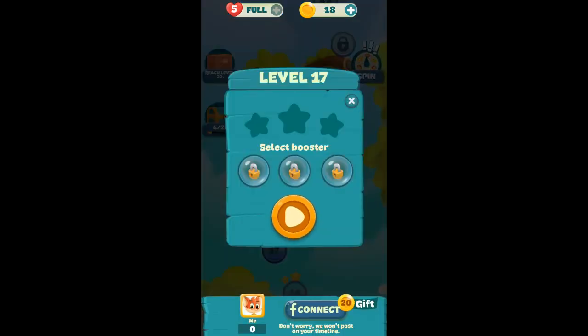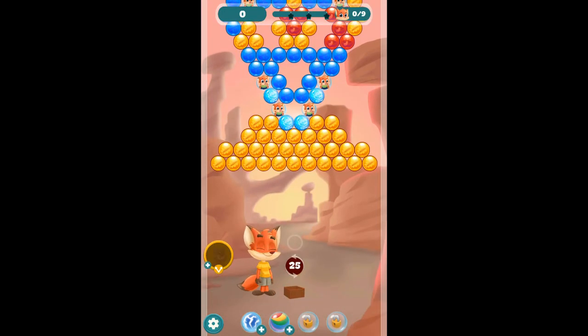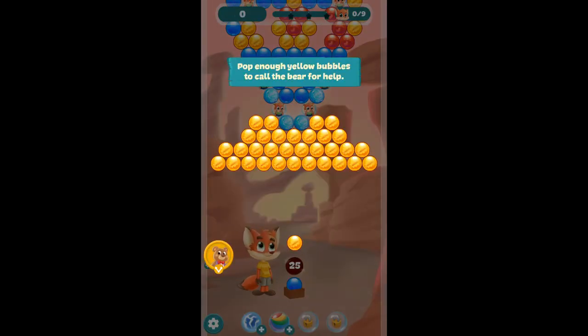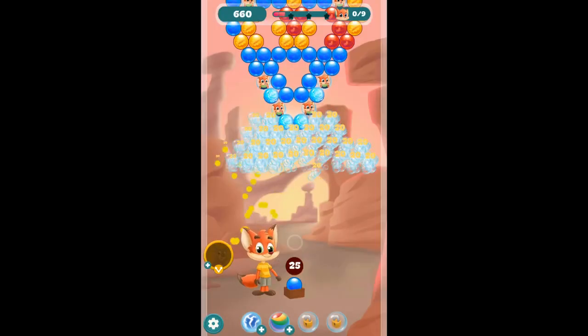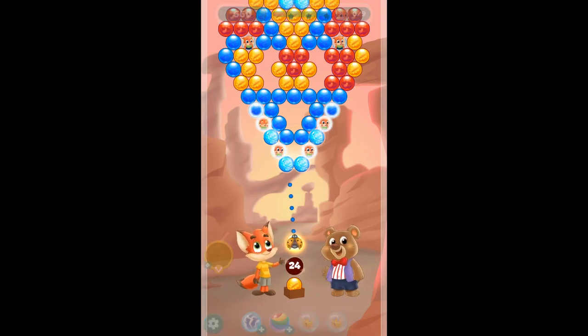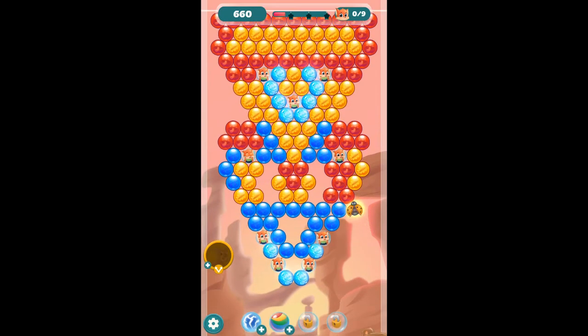Level 17. Still can't get a booster there, can we? Want to get one of them? That'll be a little faster. Pop enough yellow bubbles to call the bear for help. Okay. Looks like we got him — let's see what he does. Gave us a booster, didn't he? Takes out a bunch of them, or takes out a row or something.